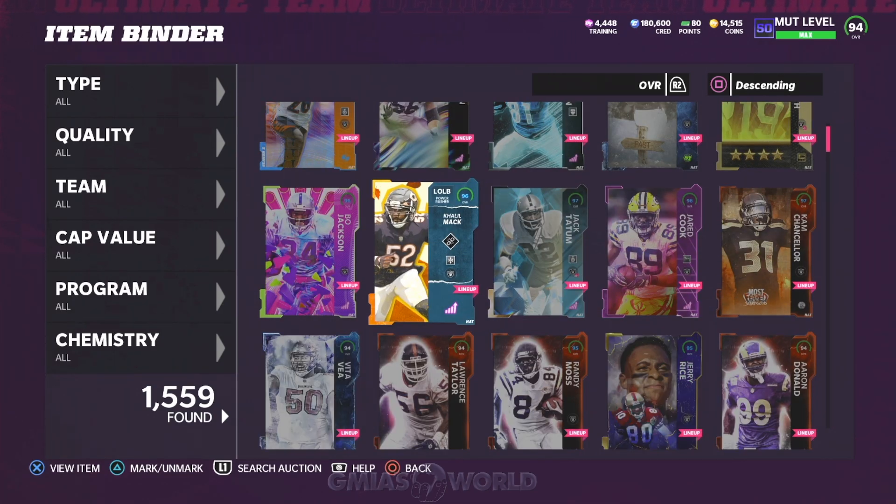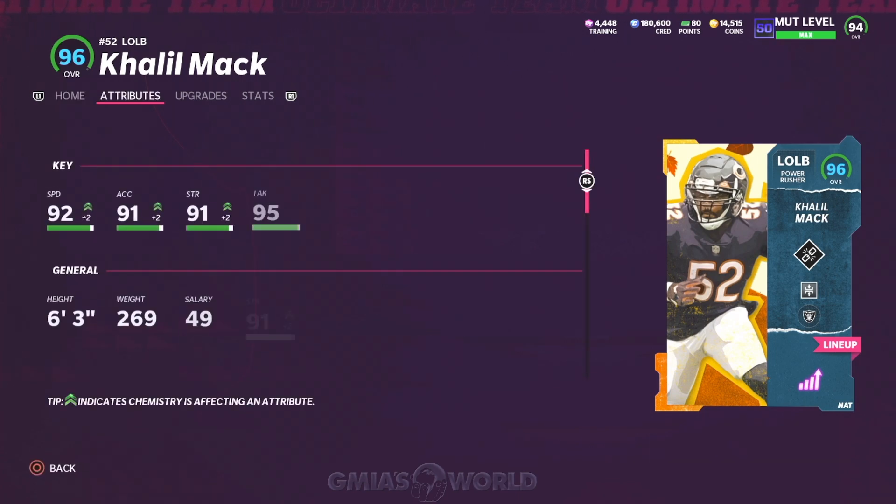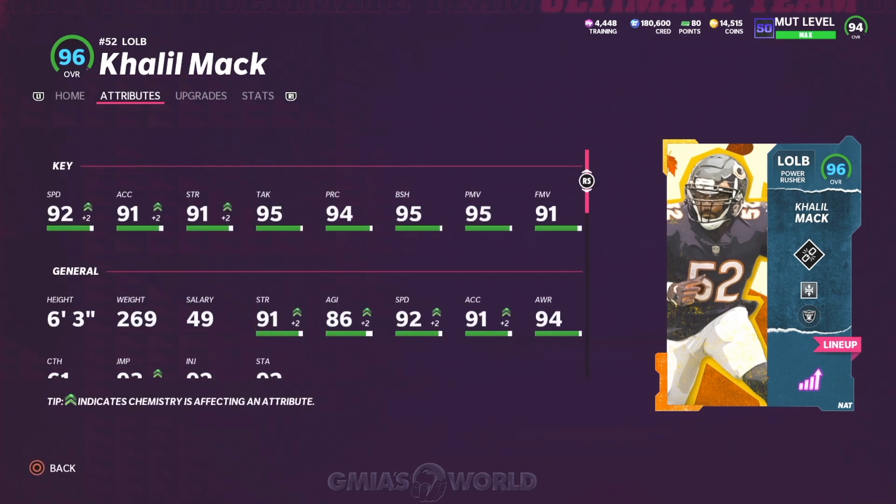Khalil Mack on the Raiders theme team is a 92 speed, and on the other side it's a 93. Looking at it right now, you can see that his finesse move is relatively low - it's not at the final tier. So in certain cases he may not trigger a finesse move when he makes contact with the offensive lineman. The final tier is always 95 and above, but he's faster than LT, so we put him out there with Von Miller.